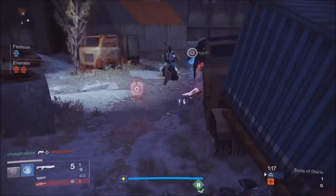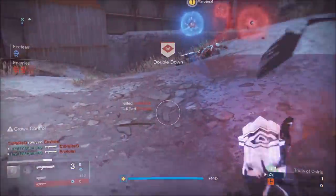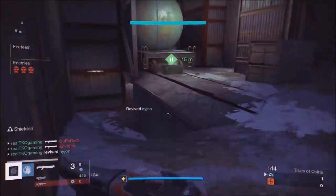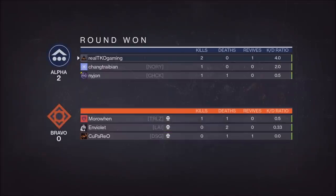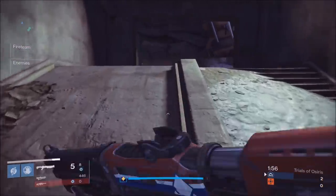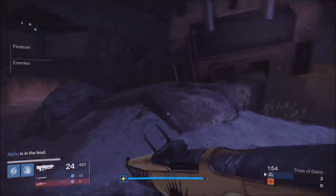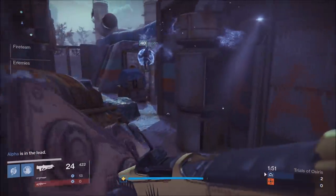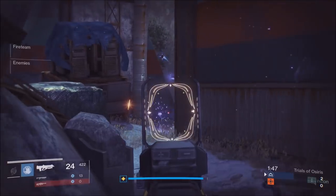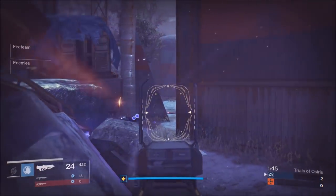You'll see me using a shotgun and a pulse rifle. Usually I use a shotgun and a hand cannon, but this map — because of the range, the angles, and the lanes — it's nice to use a Clever Dragon. I'm using the Blind Perdition, the adept version you get from Trials of Osiris. This gun is amazing — it makes people glow, so if they're smoked or you can't see them for any reason, they'll light up and you can just shoot them.